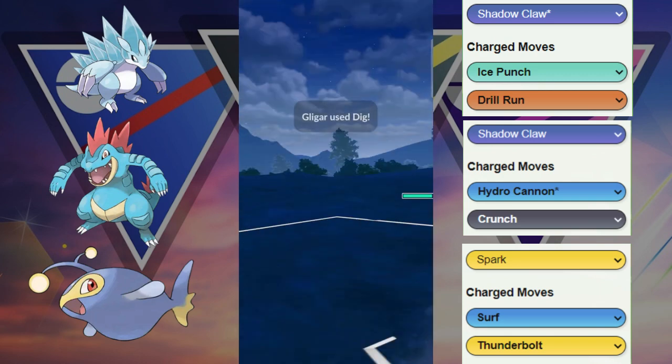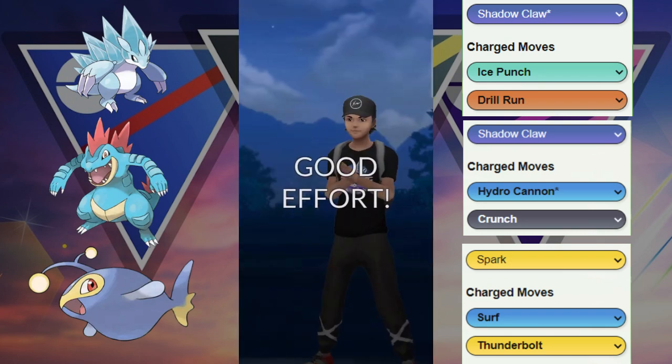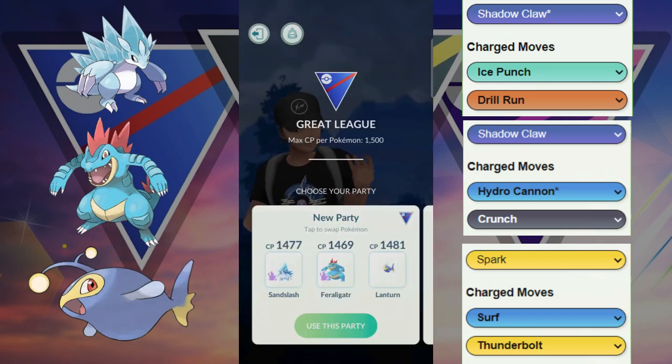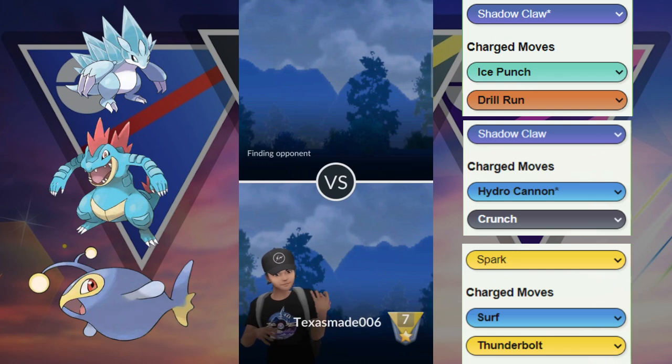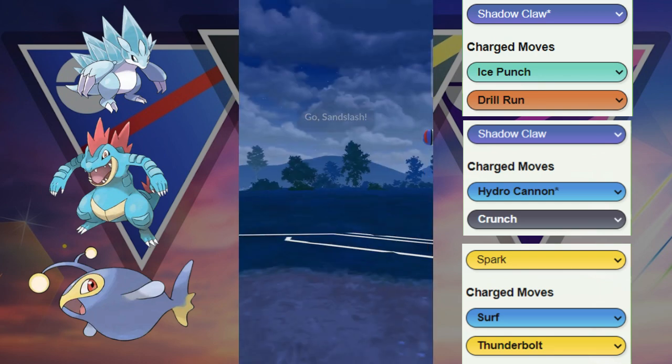GG — great opponent. I definitely shouldn't have shielded that Feraligatr. I was just making a hard read that Feraligatr would have been useful in the back — definitely would have been useful against the Gligar — but unfortunately they didn't bring it in until the end.